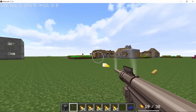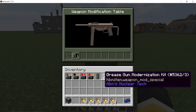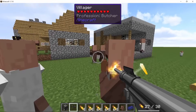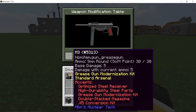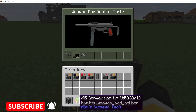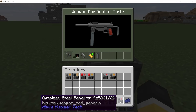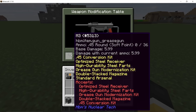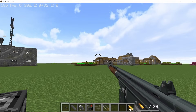Taking the grease gun as an example: it currently deals a base damage of 3 with soft-point bullets. Placing it in the weapon modification table shows which upgrades you can apply. With the modernization upgrade the base damage is bumped up to 5 from 3. The .45 conversion upgrade makes the gun accept .45 bullets instead of 9mm. You can also add the receiver upgrade for more damage and the high-durability upgrade for more durability.